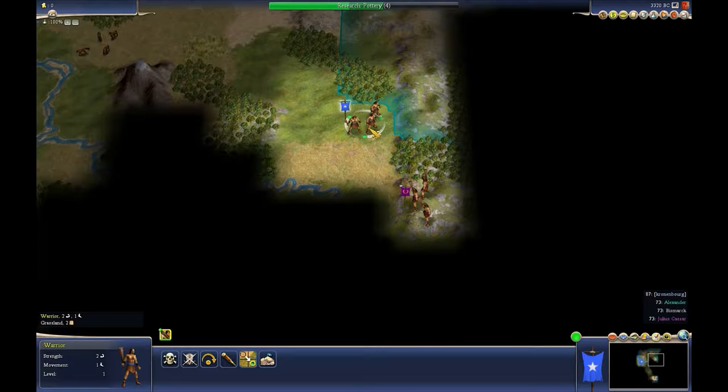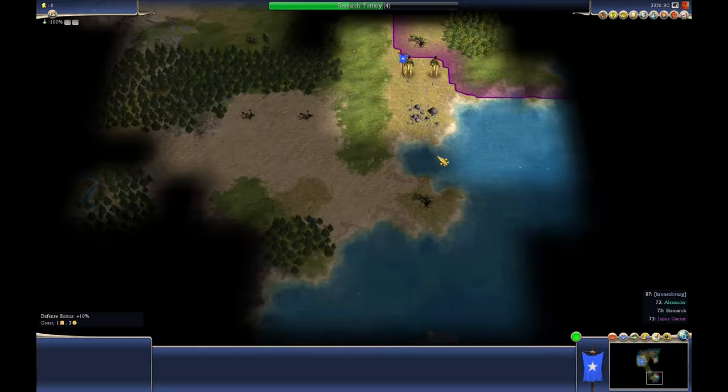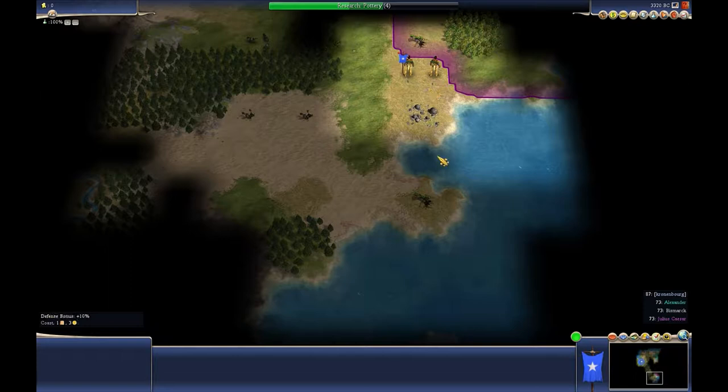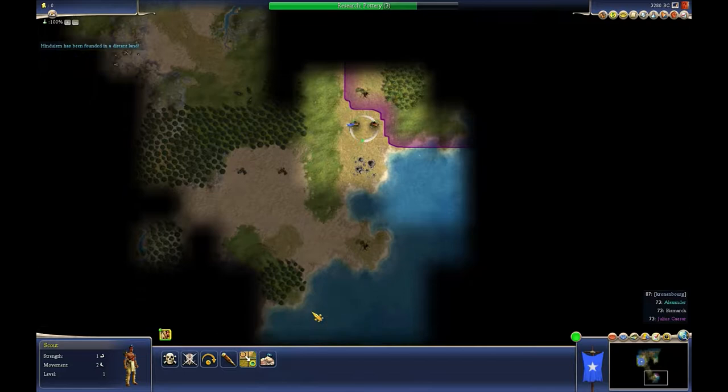Once I get the camp going, I'm going to see if I can do some... Oh, is that them? There's my map. Oh right, Hinduism in a Distant Land — I thought, where's that music coming from?